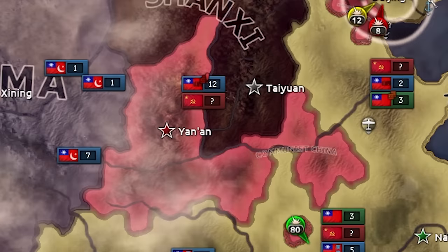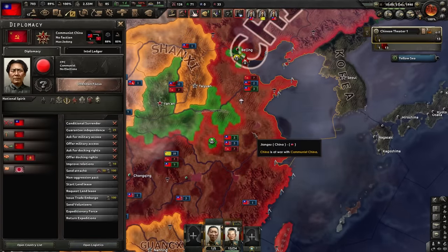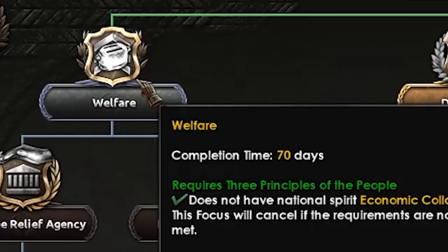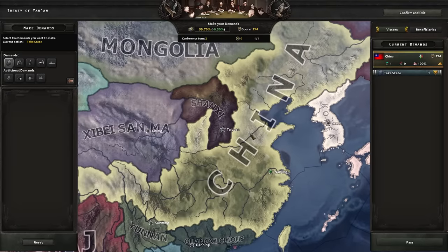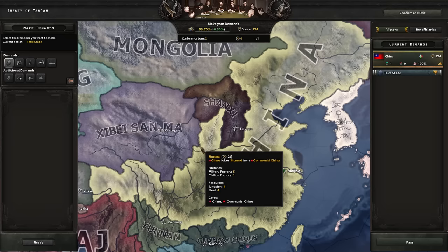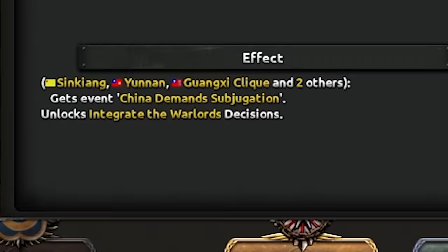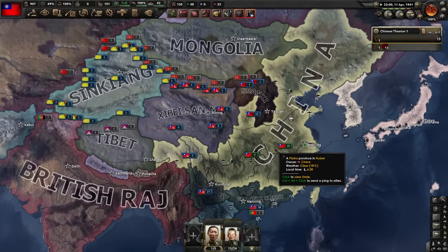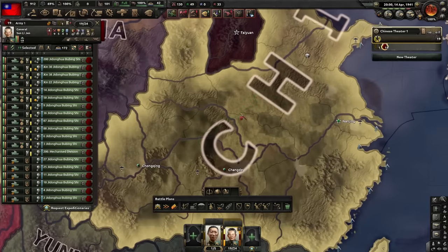I'm fighting Communist Chinese right now, and I have to stop this focus — as soon as I leave the Chinese United Front they will join the Comintern. In the meantime, we can try to get closer to the fifth research slot. The war is won — that was not that hard. I just wanted to avoid the mountains, so I really baited them out. Let's do subjugate the warlords, basically asking everyone to be my puppet. I hope Xinjiang says yes, because if not they will just join the Comintern.